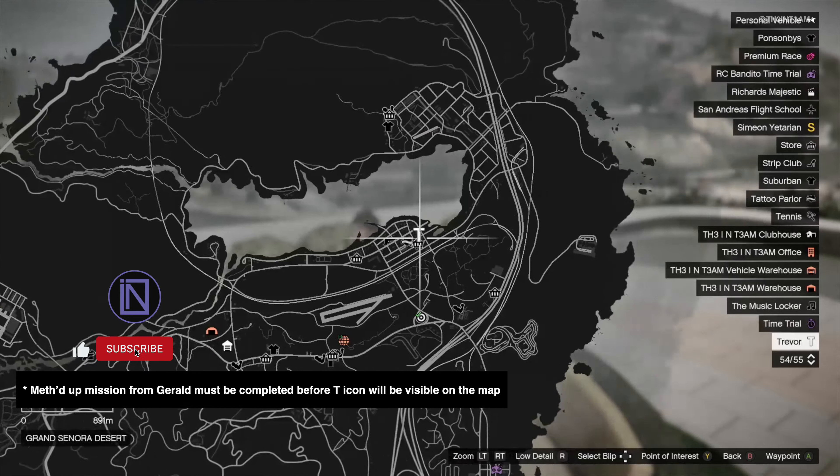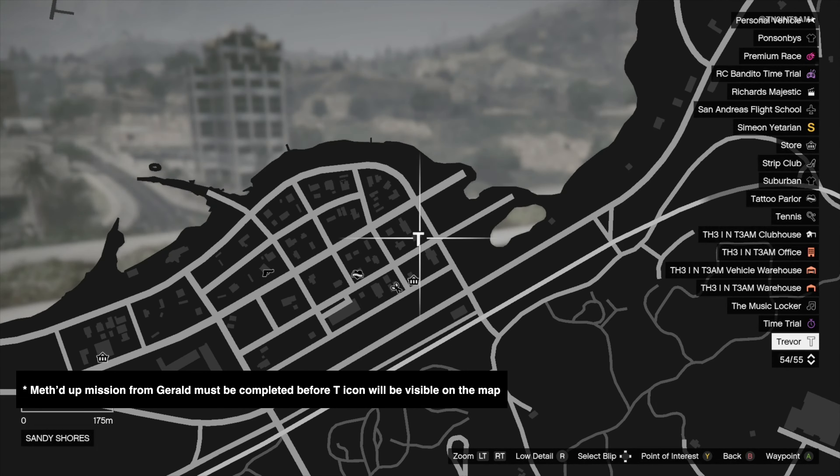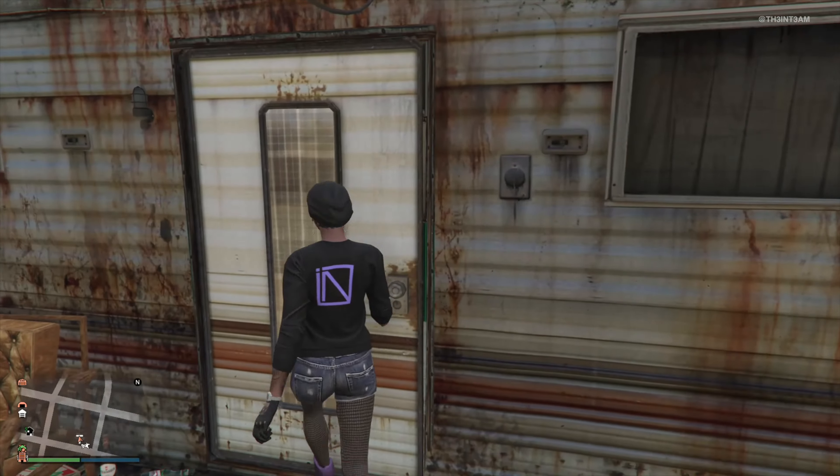So to unlock this, the first thing you need to do is visit Trevor. Open your map and set your destination to the T-Icon in the Sonora Desert. Once you arrive, head to the front door of the motorhome and a cutscene will start.